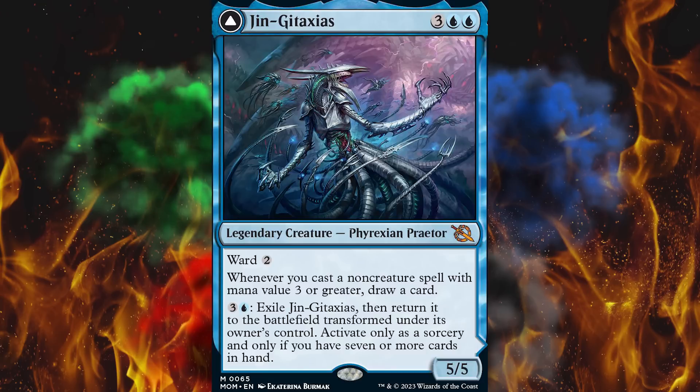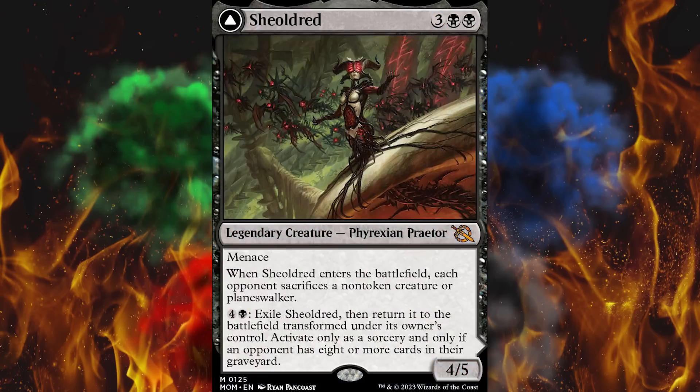Then we've got Jin Gitaxias at $15 — he now identifies as Jin, I assume in the lore. Whenever you cast a spell of three or greater, draw a card — that's an infinite card draw engine even for five, pretty good. There are decks that use him, and his flip side saga is utterly ridiculous — a complete and utter atrocity and slap in the face to the game. Most of the $15 might be there, but really on both sides he's pretty good. Next up, shocker, we got Sheoldred at $18. On the back side — utter ridiculousness, completely overpowered — but I'm more worried about it in standard.